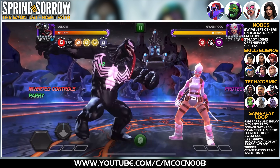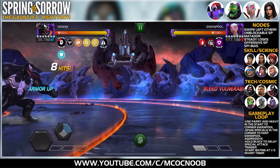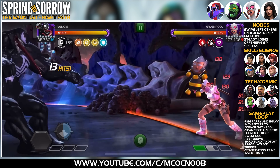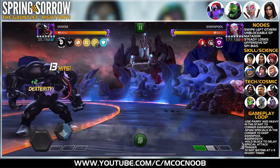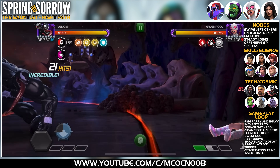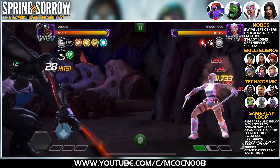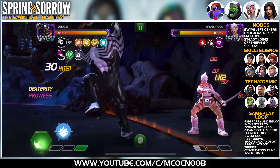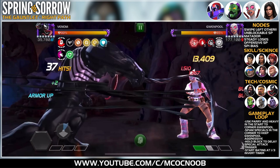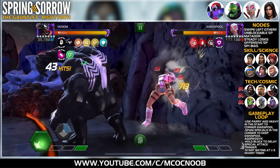Moving on to the next fight, which is common to both paths: Gwenpool with nodes — Adamant Axiom (controls are reversed), Swipe Left (unblockable specials), and Matador. Your controls will be reversed every eight seconds or so and you have to play around it. She'll throw specials in between, and you only gain power when she triggers a special attack. If you get hit, you have six seconds to use a four-hit light attack combo to dispel a time bomb that eats away your health.